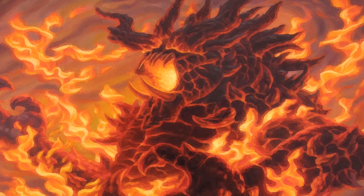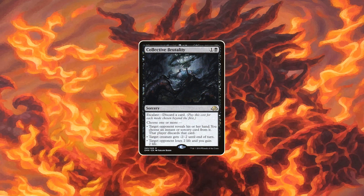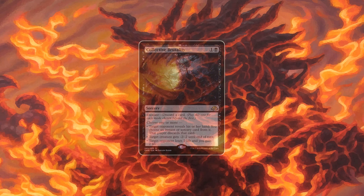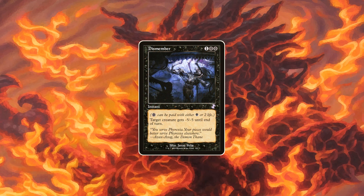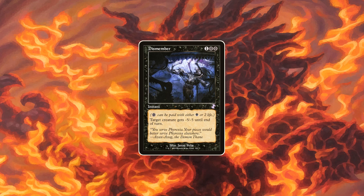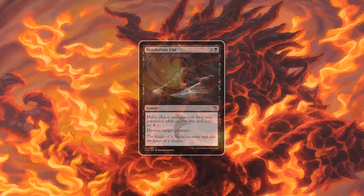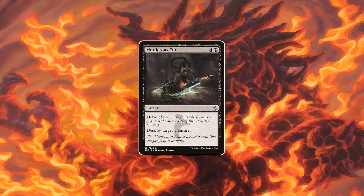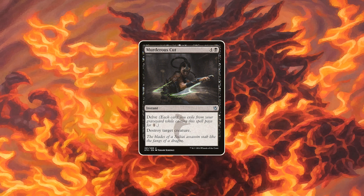Another slightly more flexible option is Collective Brutality. While the removal side is kind of lackluster, the card shines in giving you hand information and a way to buy more time against burn decks. It's an all-star in almost every non-aggressive deck. We also can't miss this next member in this tier — while it's not the usual color-pie-breaking madness in our format due to color identity, it's still a great card that fits in most decks that can handle losing a bit of life. The last black card for now is Murderous Cut. Delve cards have always been really powerful, but you're usually required to play some other cards to help fill your graveyard to really make them work. Cantrips, other cheap removal, and hand disruption can really go a long way here.